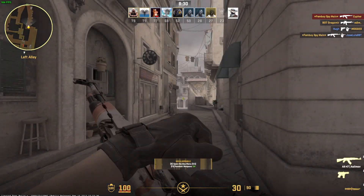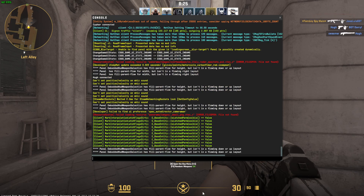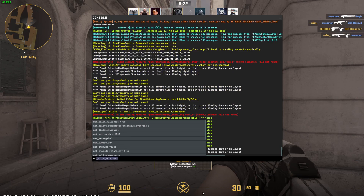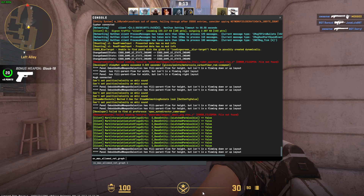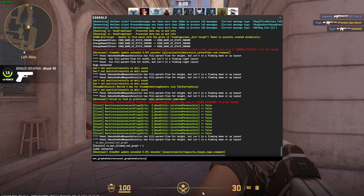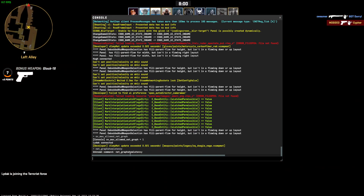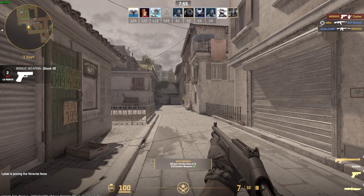Another way is via the console — I think the command is 'net_graph latency', but this console command is not available in CS2 yet, so it doesn't show anything right now. Yeah, 'net_graph latency' is the command for CS1 but it doesn't work yet — it will work when CS2 is fully launched.